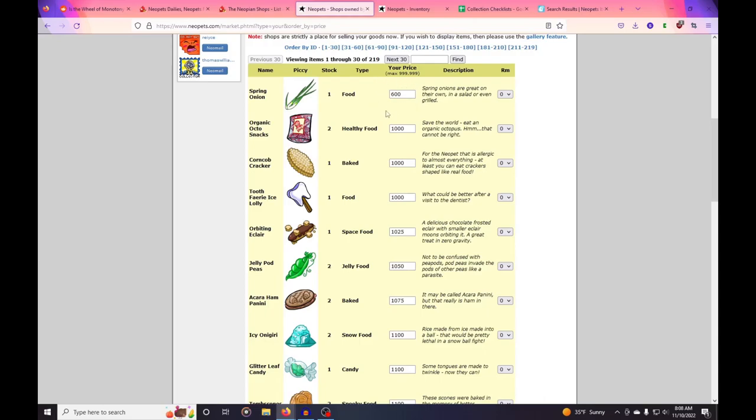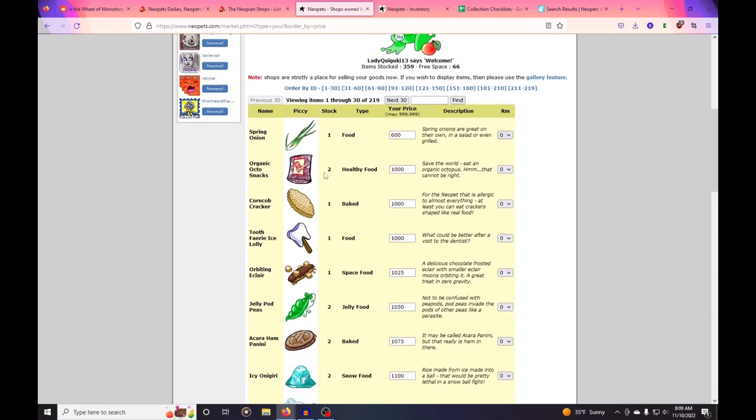It looks like I'm selling through the little items. What I do with items under 1,000 neopoints — they're mostly items I get from dailies or gifts. If they make me 500 neopoints and above I put them in my shop; otherwise I put them in my safety deposit box, or if it's food I can feed my neopets, or I donate them to the money tree. But if they're 500 to 999 neopoints I put them in my shop and just wait for them to sell — it's free money.